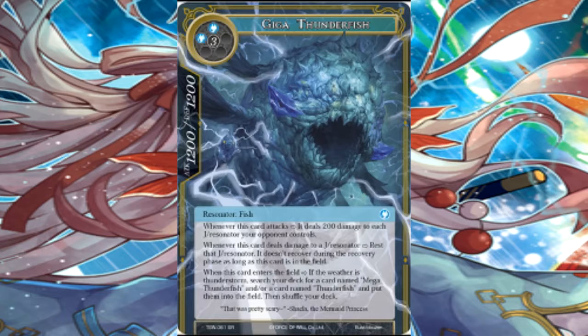You could stop IU with this. You could just be like, 'oh, it doesn't recover.' And it targets J resonators. So not only that, but you could rest Zero. Zero will take the damage like a champ, be like 'whatever, I don't care,' but then, 'oh wait, I don't recover.' And you're just kind of screwed. When this card enters the field, if the weather is thunderstorm, search your deck for a card named Mega Thunderfish or Thunderfish and put them into the field, then shuffle your deck.